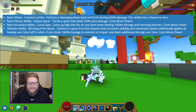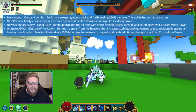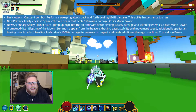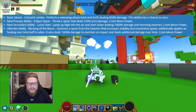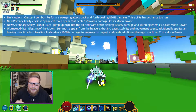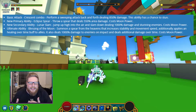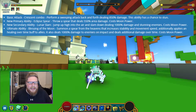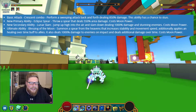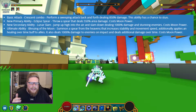There's also a new primary ability in Lunar Form: Eclipse Spear. Throws a spear dealing 550 area damage, and it costs moon power. Then there's the new secondary ability, Lunar Slam — jumps high up into the air and slams down, dealing 1000% damage and stunning enemies. This also costs moon power. So the moon power drains slowly if you do nothing, but using abilities will drain it faster.